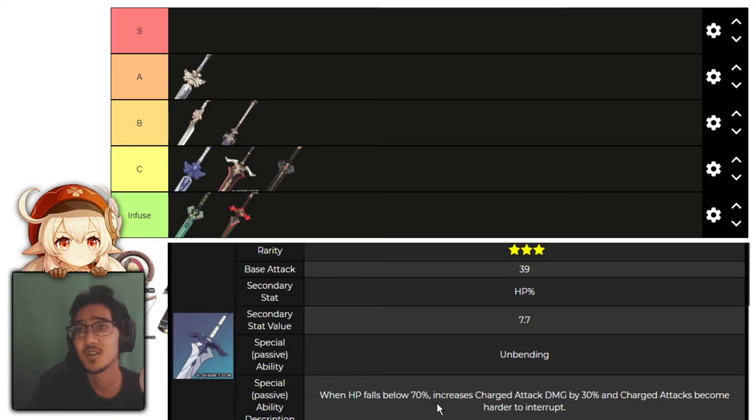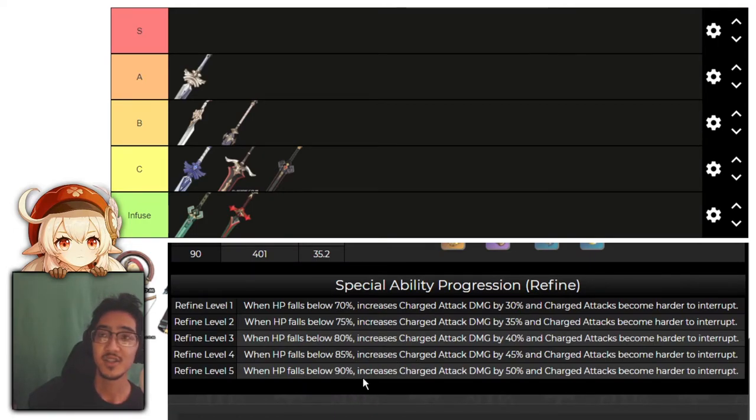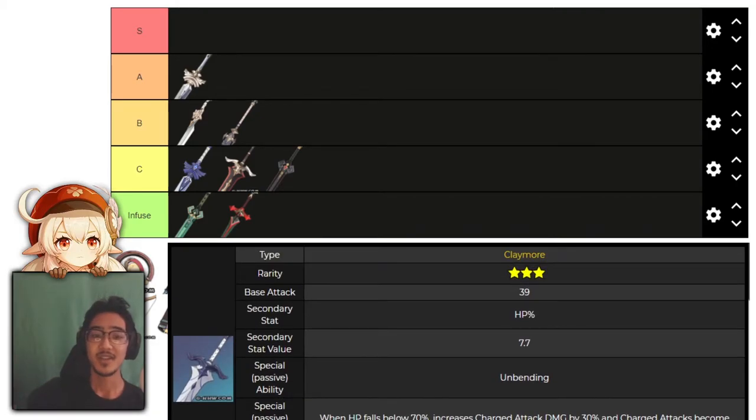Next, we have Ferrous Shadow. When HP falls below 70%, it increases charge and normal attack damage by 30%, and charge attacks become harder to interrupt, going up to 50% at R5. The effect is really good, but the main stat is HP, which is the issue. Unless you're trying to build HP, this isn't necessarily a good weapon. If it had attack percent, it would be immediate A or B tier, but since it has HP, I'm dropping this into the infused tier — you'd probably get more DPS out of Debate Club.